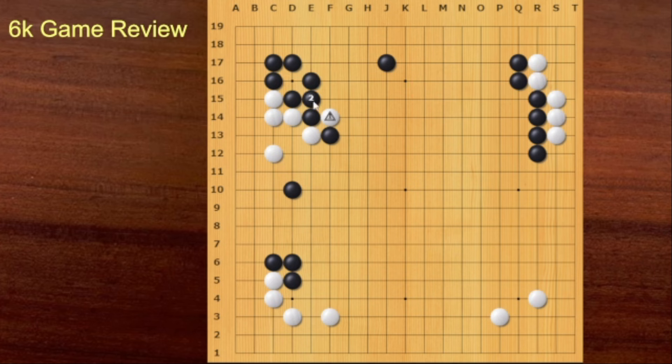Of course Black should connect — this is not an option. Because if you take this one stone, you're not gonna play this kind of move. This is wasted, right? So that's why before you go here, you should ask this cut first. Because after you play this move, now for Black, Black can think about this move. Because this stone is wasted.